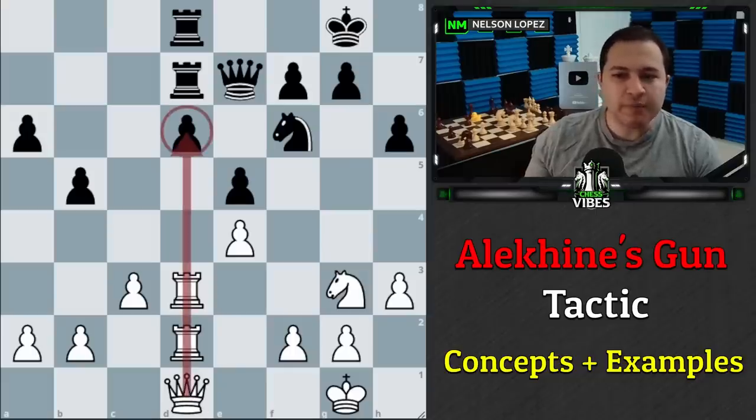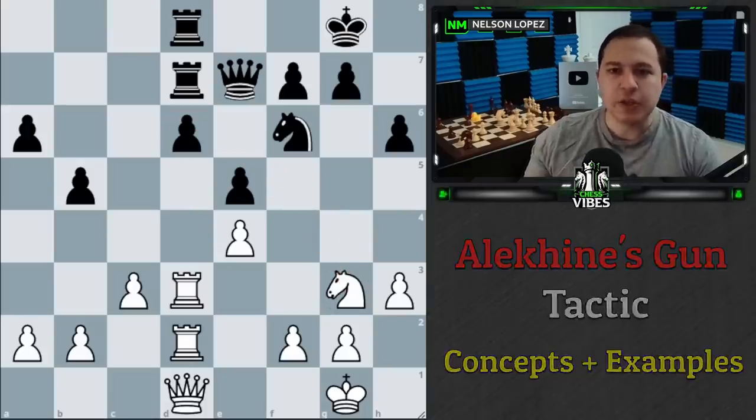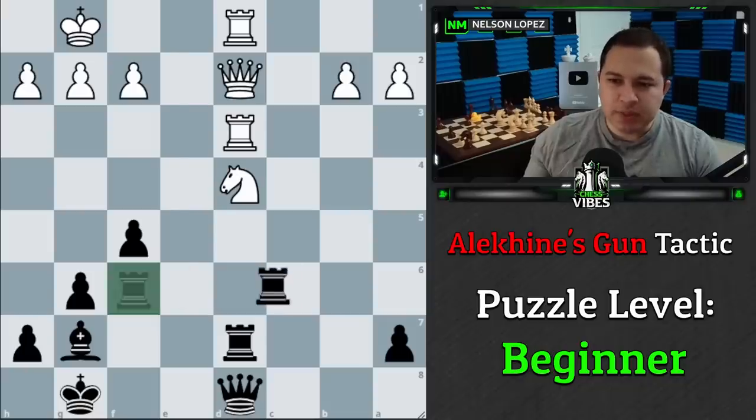Once you have this battery, you can see how it creates a lot of pressure on your opponent's position. In this case, Black is really trying to defend that pawn — we might play knight to f5 and we're probably going to be able to win that pawn. So let's start with our first example. It's Black to play — what is Black's best move?